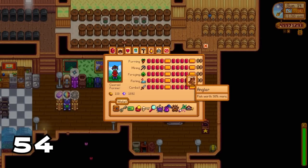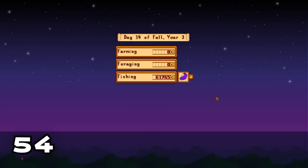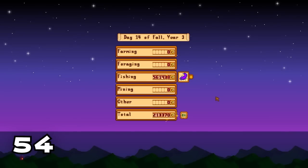The best advice for any new Stardew Valley player who wants to make money fast: fish until you reach fishing level 10, get the Angler profession, and then sell all your fish. This way you'll get a lot more money from the fish you pull out of the water.